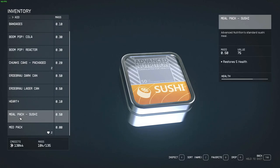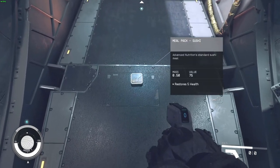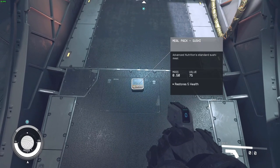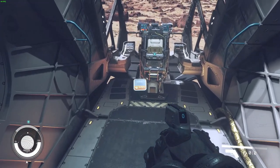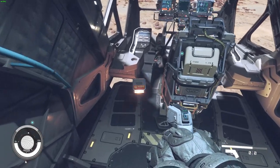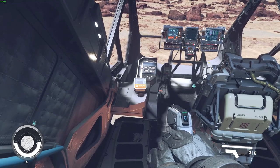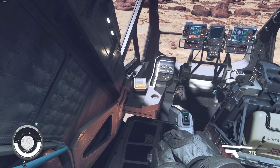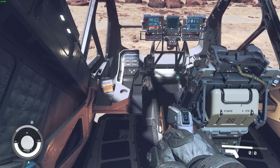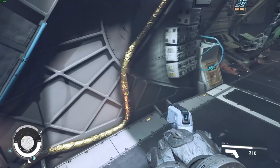I can actually show you how to decorate your ship. Let's say I got this sushi pack as a trophy — so I drop it. If you want to place it somewhere, you need to hold E while looking at it, not just pressing it, and then it starts moving. You can let go of E, then use left mouse and right mouse to rotate it. Let's say I want to put it next to my dashboard. Note: the placed item will persist until you open the ship editor — if you open the ship editor for any reason, any loose item will end up in the cargo vault.